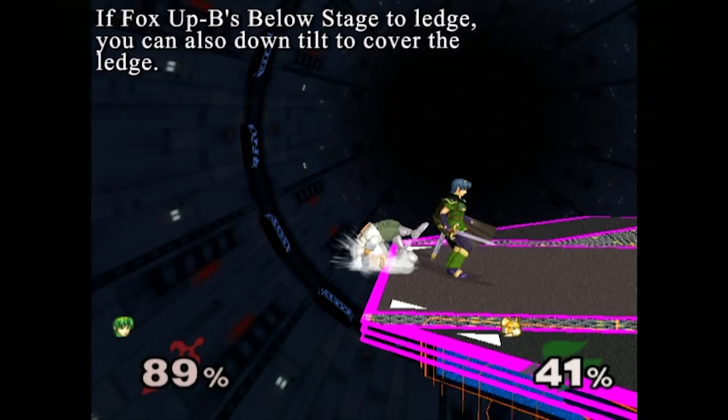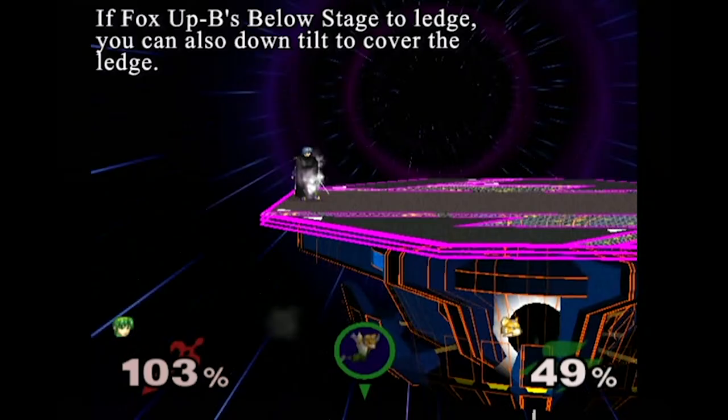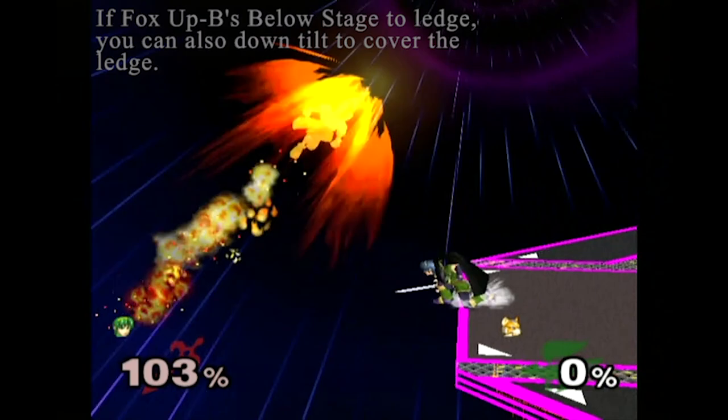One last way to edgeguard here would be to cover the downwards angle first using a downtilt. Downtilt sticks out far past the ledge and has very low lag time, so you can turn around and up tilt or grab, or even tip a forward smash in the opposite direction if Fox goes past you.